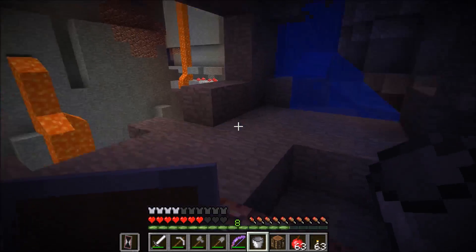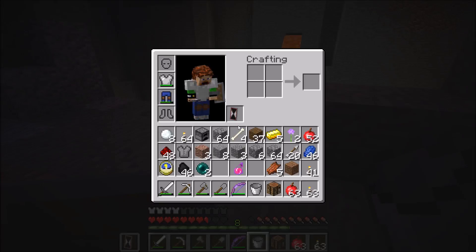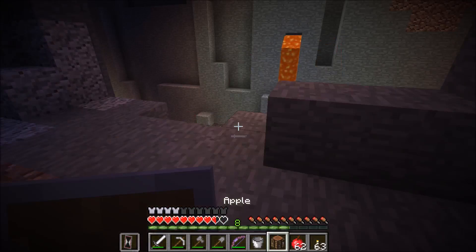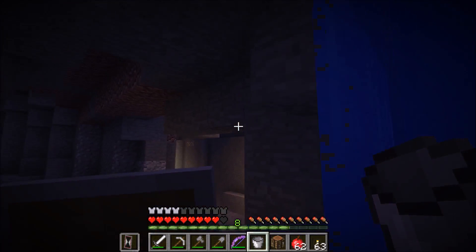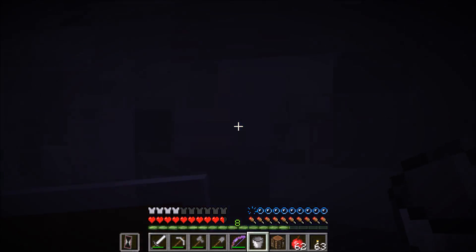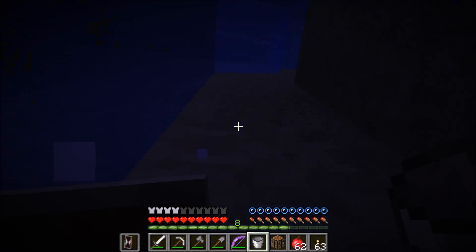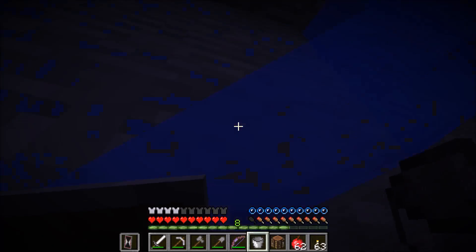That does remind me that I need to, like I said, empty my pockets out — I've got all this stone here. I am trying to get this water source, and the reason why is because then I can get rid of some of this lava and make it a little bit safer for me to walk around.